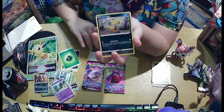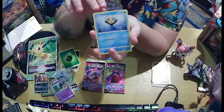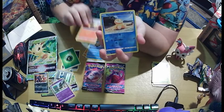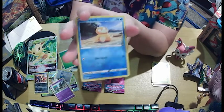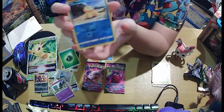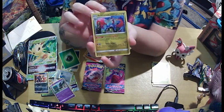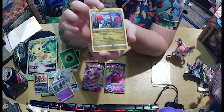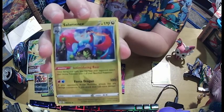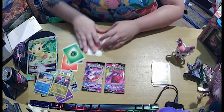Fletchling, Scraggy. Tympole. Litleo. I don't actually have a Psyduck so that makes me happy — we've got a reverse holo Psyduck. And a Salamence in a rare holo. That's pretty cool. Look, he's breathing fire and everything. That's a nice card, I like that.